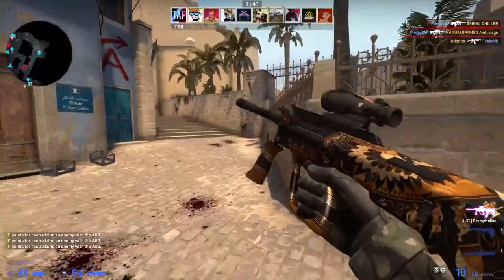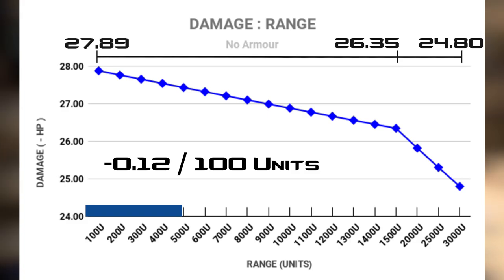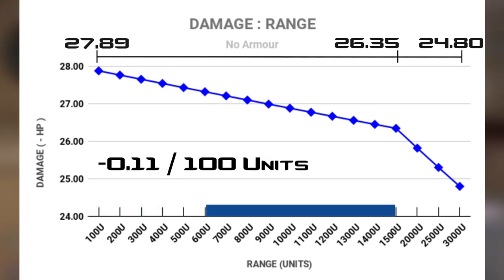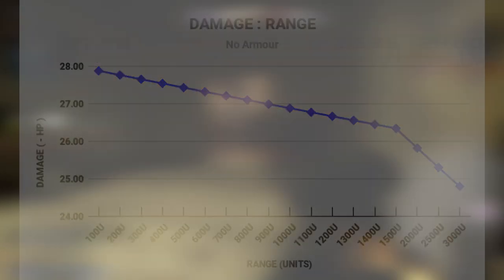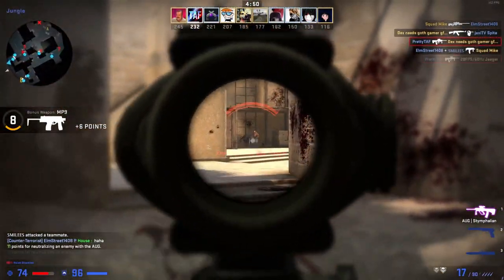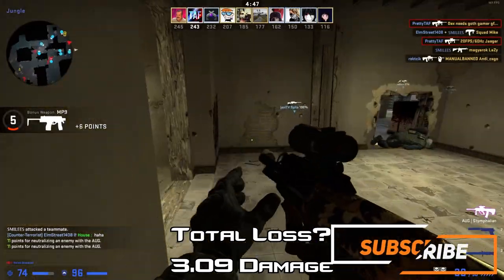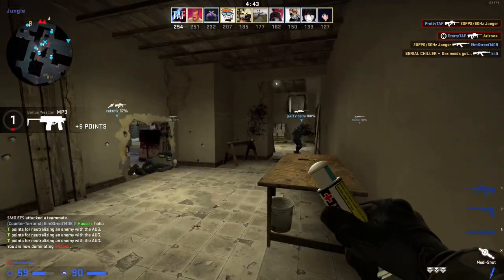At point blank range, the AUG deals 28 damage. Against opponents with no armour, it loses 0.12 damage per 100 units from point blank to 500 units. From 600 units to 1500 units, it loses 0.11 damage per 100 units, and from 1600 units to 3000 units, it loses 0.10 damage per 100 units. So it starts off dealing 27.89 damage, and ends up at 3000 units at 24.80, having only lost 3.9 damage across the board, which is a good, slim and steady decline.